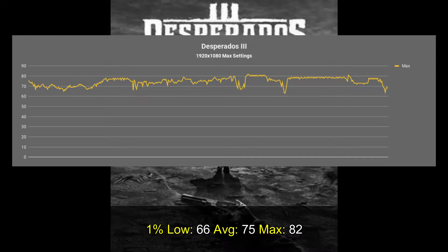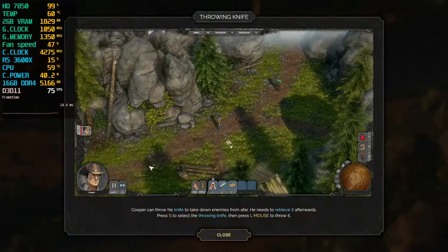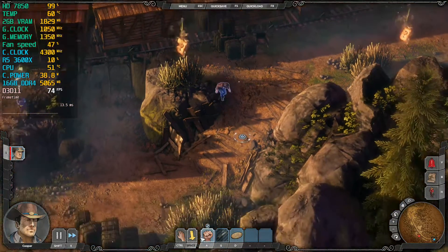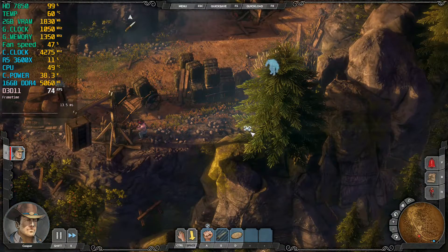My experience so far with the game is that I always had a framerate above 60 frames per second. During my test, what I got was an average of 75 with a 1% low of 66 frames per second, with a maximum of 82. If you have an HD 7870, possibly the game will have a little bit higher framerate — possibly 7 to 10 frames more per second, which should be more comfortable and further from 60. We don't really know if further into the game there are more demanding levels where the HD 7850 might drop below 60.